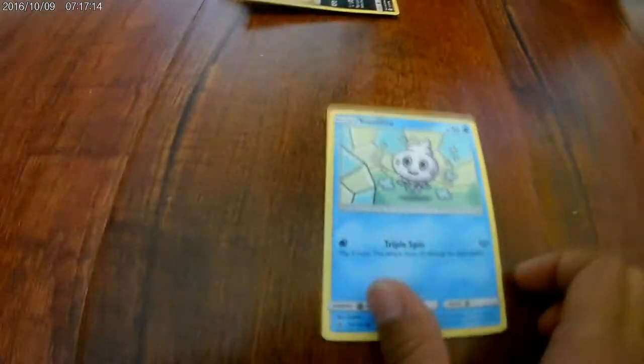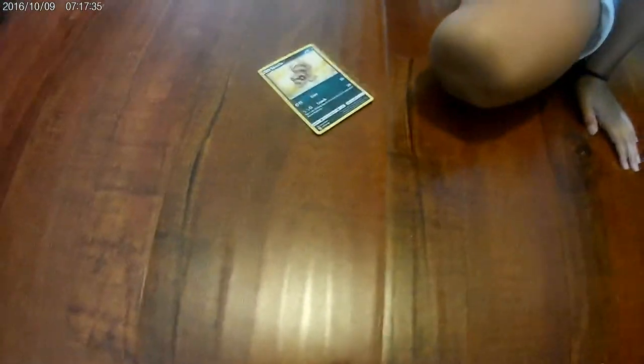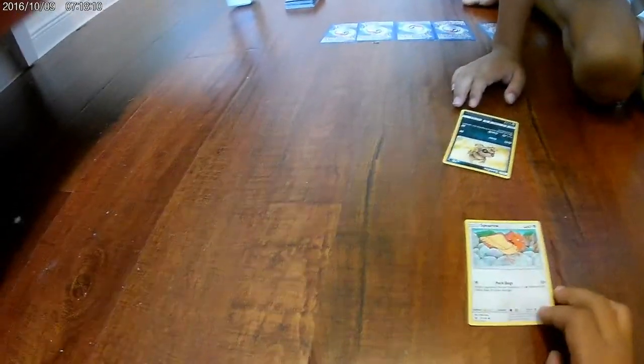Triple Spin: flip a coin three times — 10 damage for each head. We don't have a coin right now, but let's just say I flip three coins. Now you're at 40, now I'm at 20. And now I'm dead because he subtracted 30 from me, and I subtracted 30 from him, so now he's dead. I flip over your next card — still no type advantage — just 10.